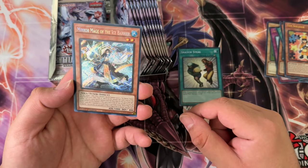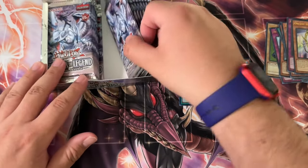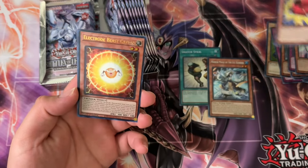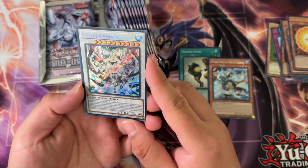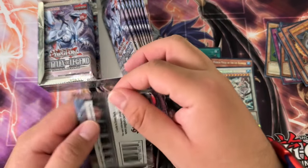Mirror Mage, Eye of the Ice Barrier — okay, there are some decent secret rares in the set. Actually there are some decent ultra rares too, but a lot of them are the short prints. Ice Jade — Jimmy Jamir Green — Ice Jades got some more support, which is kind of interesting.